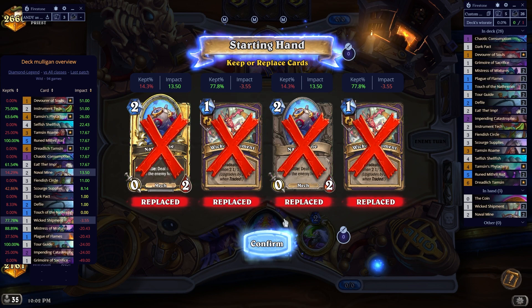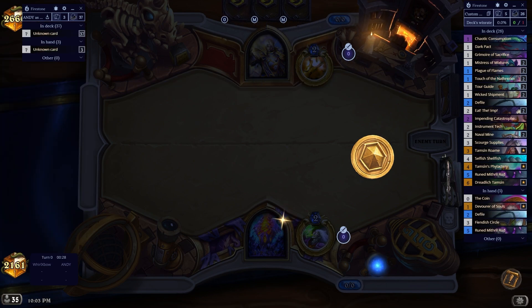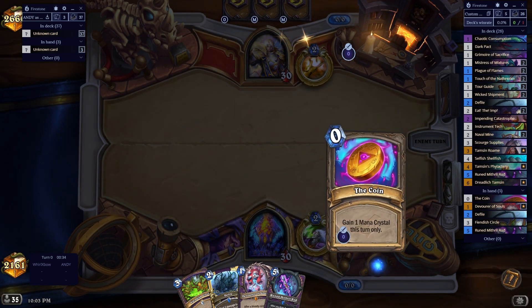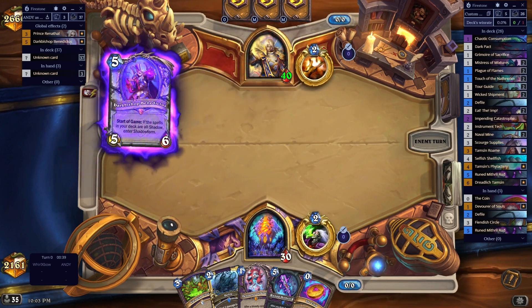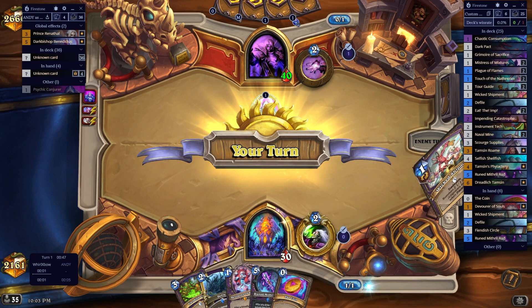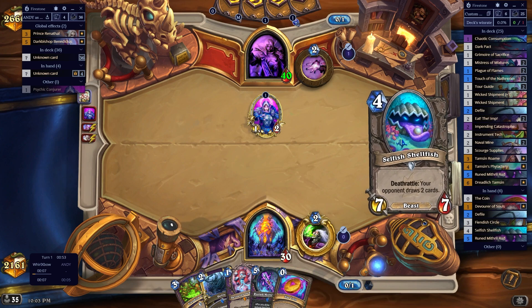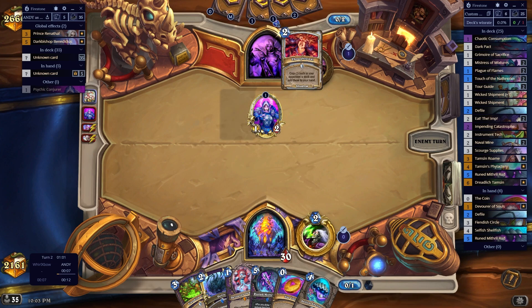Alright. Hand is much worse than the other one we had. I should have probably kept the Wicked Shipment just so I could build them up in the early game. I think it's Control - Control's actually not that bad for us. We can go with this as their win condition, which could be fun. This could actually be a fun win condition.